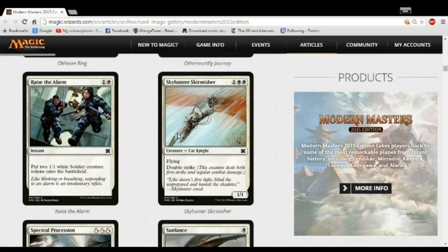Skyhunter Skirmisher is your aggressive double striker deck — this is where you want more Mighty Leaps as a pump spell. If you have one of these guys in play, Mighty Leap becomes like Titanic Growth, and having a green-quality spell in white is powerful. The fact that this guy flies is great — three-mana 2/2 flyers are still good in limited, and if you're in the red-white deck it'll be even better.